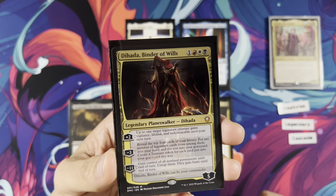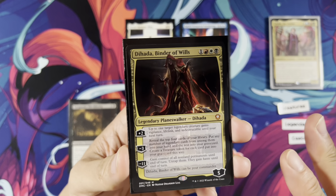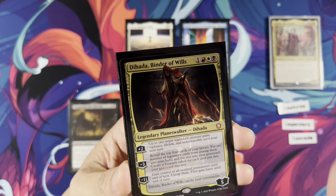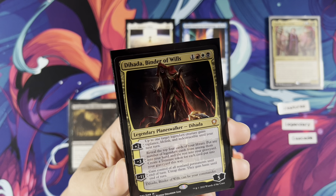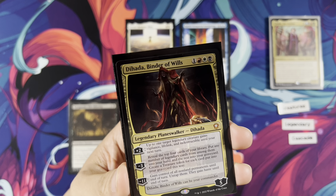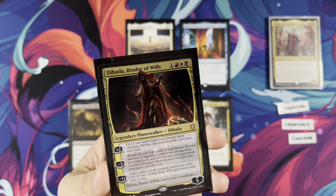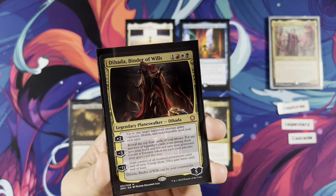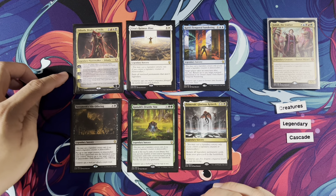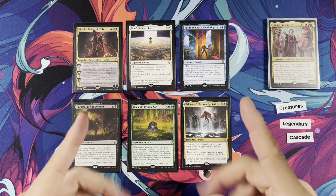We have other legendary spells like Legendary Planeswalker Tehada, Binder of Wills — Mardu colors, one red, white, black. She is definitely a legendary-centric Planeswalker. Her +1 gives a target legendary creature Vigilance, Lifelink, and Indestructible until your next turn. Her -3 looks at the top four cards of your library; put any number of legendary cards from among them into your hand — including lands — and the rest into your graveyard; create a Treasure token for each card put into the graveyard. Her ultimate gets control of all non-land permanents until end of turn with Haste — like an Insurrection. She can go up to seven loyalty and costs four, so she can come down the turn before Jodah.